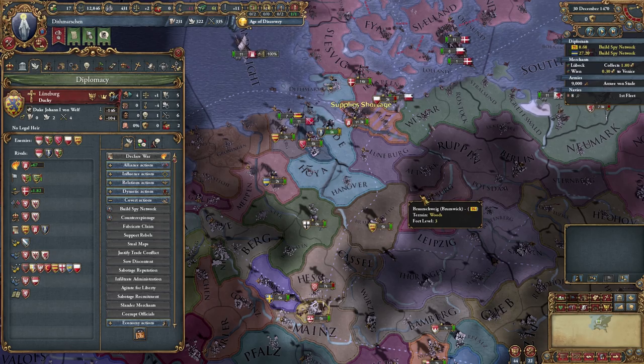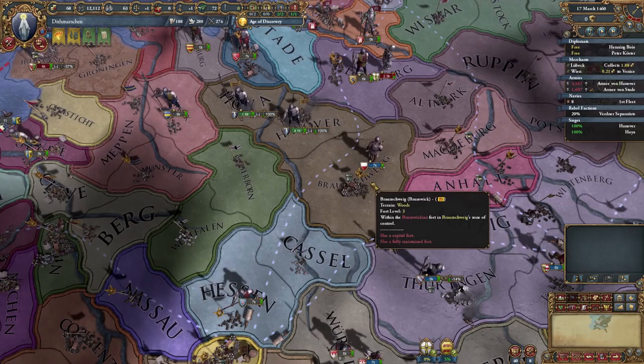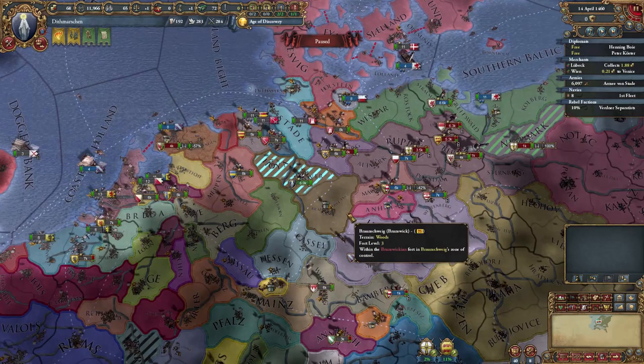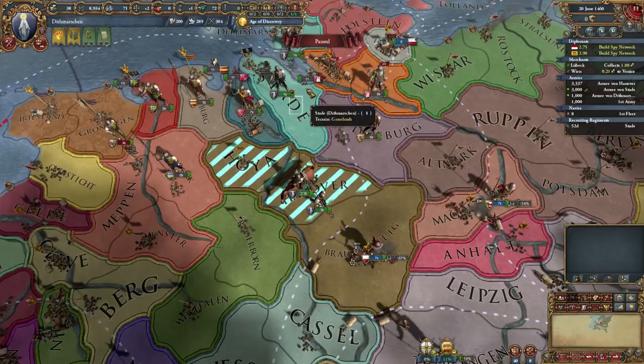Don't forget that at some point while generating tons of mana from being a republic, you'll have to pick an idea group or two. I highly suggest Economic since your income is still kind of abysmal at the beginning. Economic also works really well for Dithmarshen in general because the minus 20% development cost at the end stacks with your minus 10% cost from your national ideas, making Dithmarshen a great nation for development.